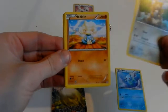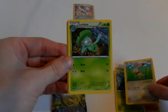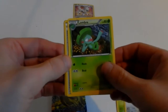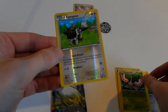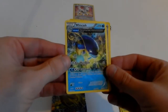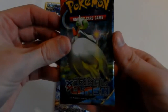Bidoof, Meditite, Lotad, Bunnelby, Lombre — it evolves from Lotad, that's awesome — Acrobatics, Masquerain. The reverse is a Zigzagoon, just a common card, and the rare in the pack is Altomare's Cash, a regular non-holographic Ancient Traits card. I do like my Ancient Traits myself, hopefully you do too. Go ahead and pack out now.